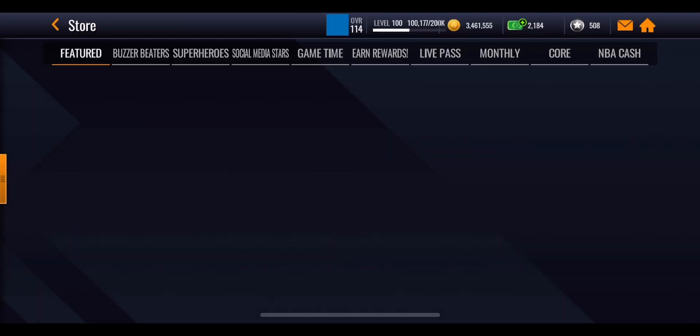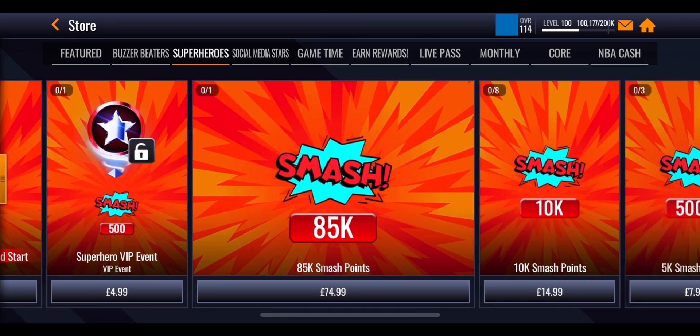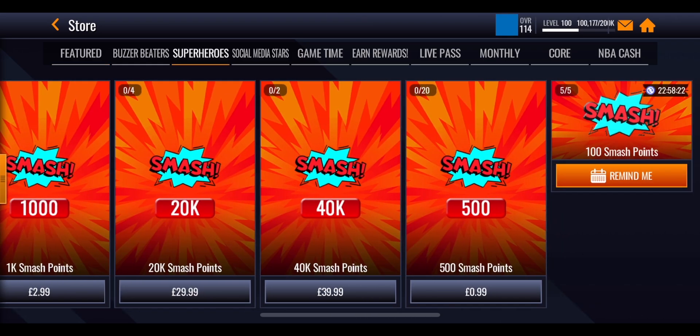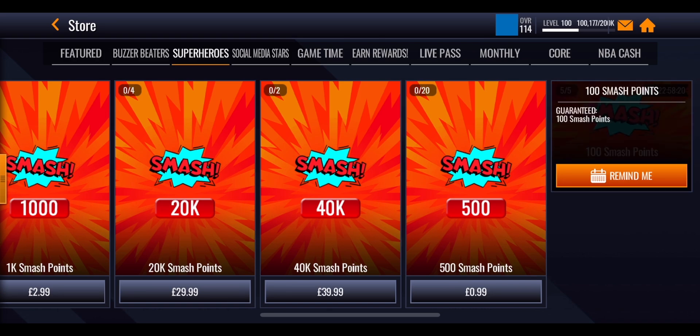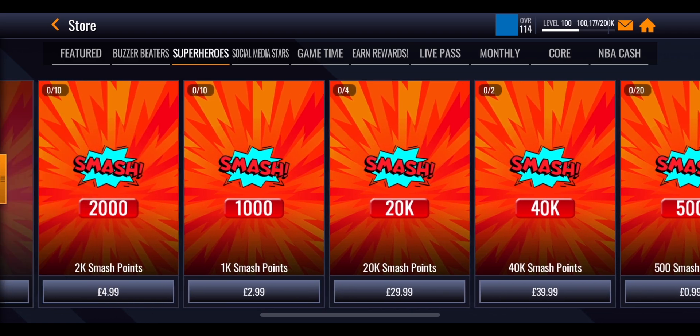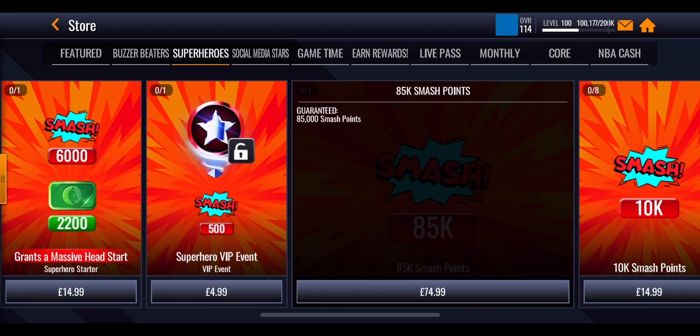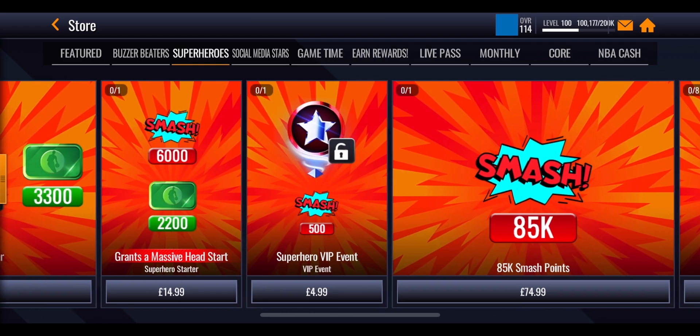In terms of the store there isn't too much you can do without spending any money. In the superhero section if you scroll all the way to the end there is only a watch ad pack — you can do this five times every single day to get yourself 100 smash points every time, so in total that's 500 smash points every single day. The rest of the offers require you to spend money, with the biggest offer being 85,000 smash points for a significant cost.